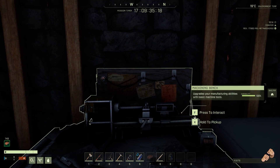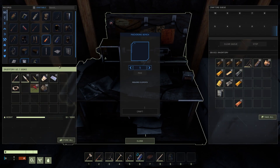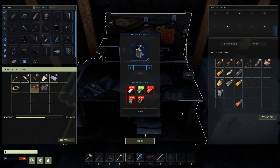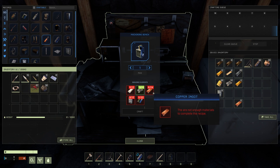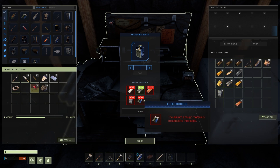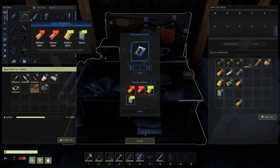Welcome back to another video. I'm going to be showing you a quick one about the humidifier. This is very expensive gold-wise — it's the hardest thing I've had to craft, and I'm doing everything solo. The recipe is: 12 steel ingots, 14 glass sheets, 24 copper ingots, 12 epoxy, and 20 electronics.